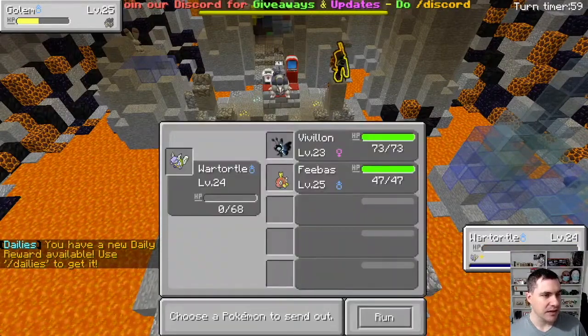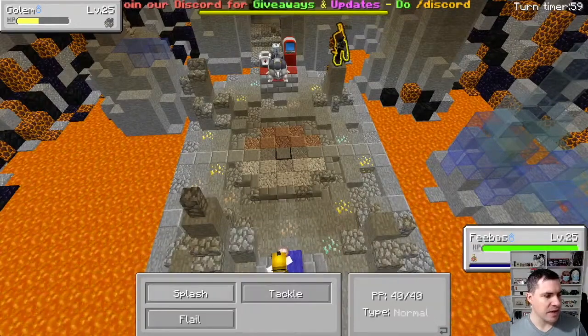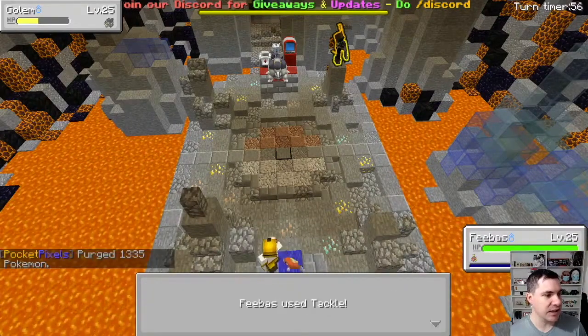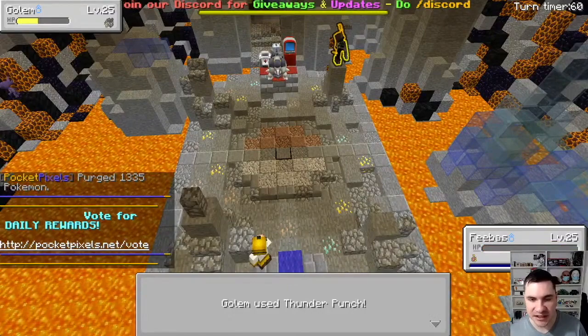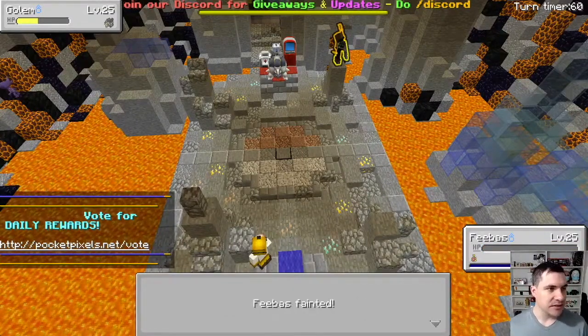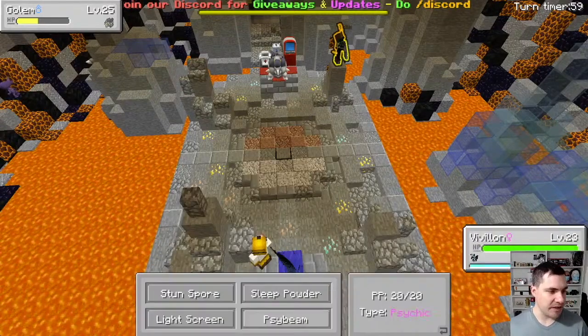That was a big move — holy cow. I'm in trouble now. Splash and fail — Flail, that's all it knows. I'm in big trouble. He's got a Thunder move — dang it. I'm gonna be cheap here, I'm gonna use Sleep Powder.